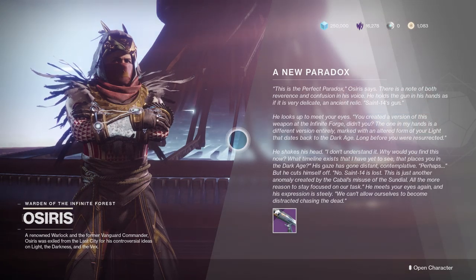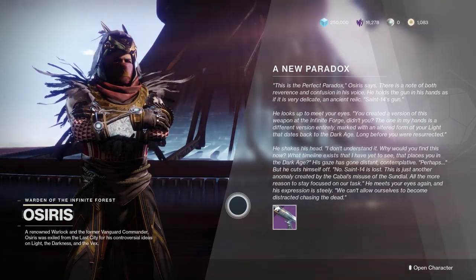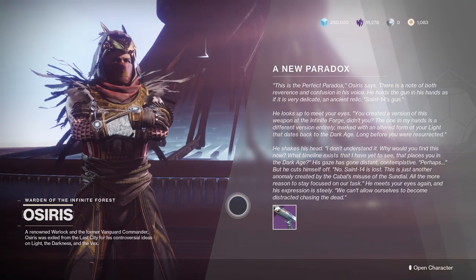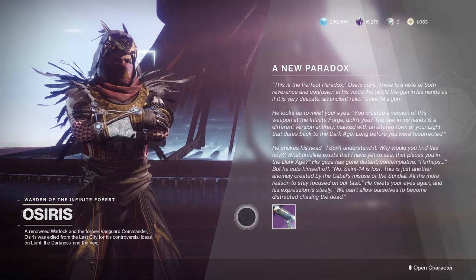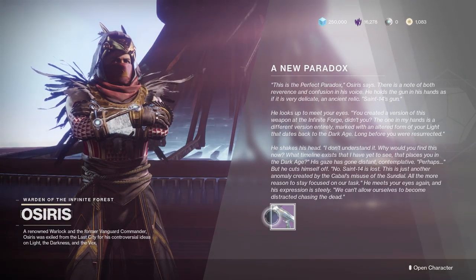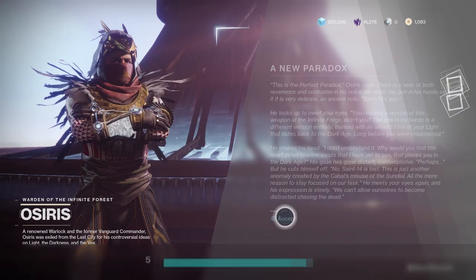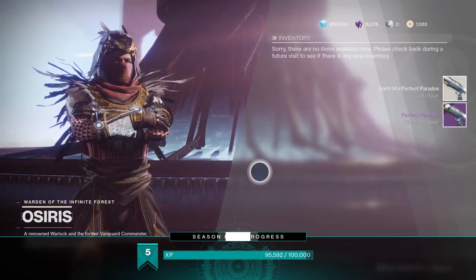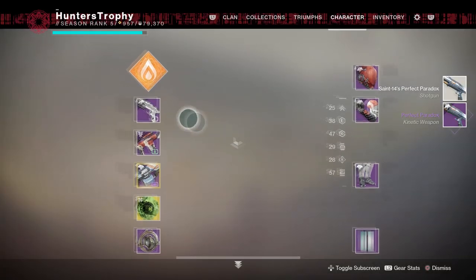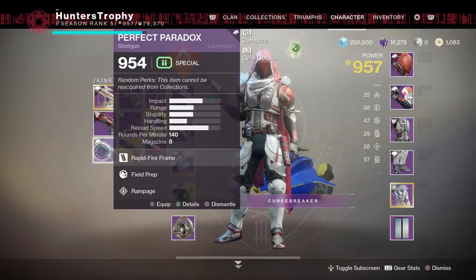We return to Mercury and turn in the quest to get our Perfect Paradox. The gun is relatively the same as it was in the Curse of Osiris DLC. That's it for this guide. Do me a favor — hit the like button and subscribe if you're new. I'm posting daily Destiny content. Hit the notification bell. Like the video, and comment down below what you liked or didn't like about the guide. Do you like the Perfect Paradox? Do you like the season? Do you like the DLC? Tell me something down below. Have a great day and peace out.